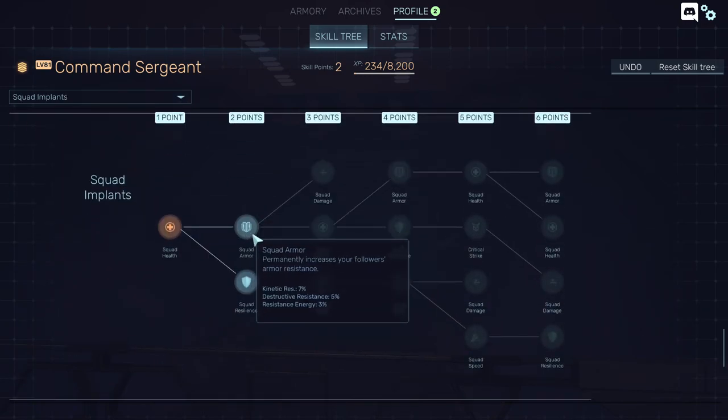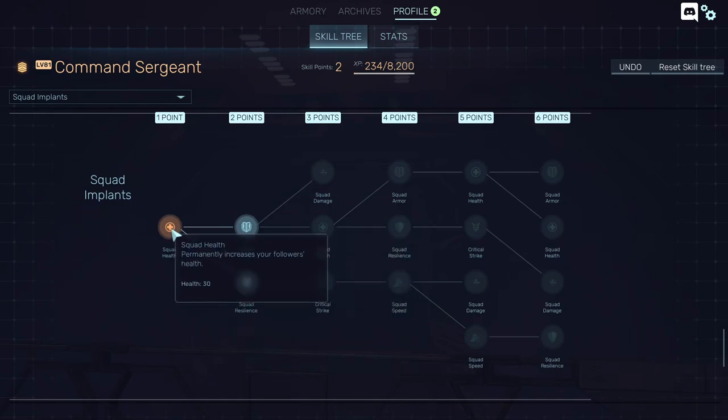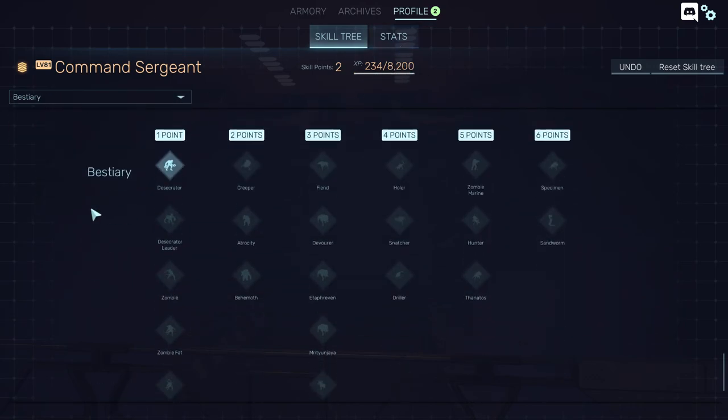Squad implants — I'm not sure, I think these are for single player only. I wouldn't invest points in them since your progress there is tied to single player. If you play a lot of single-player missions, you'll gain experience points you can use for a class.